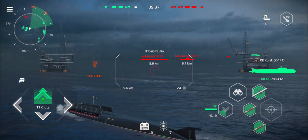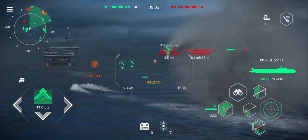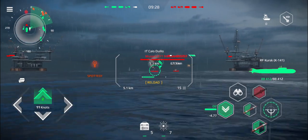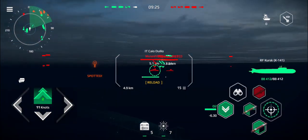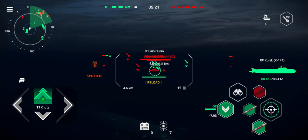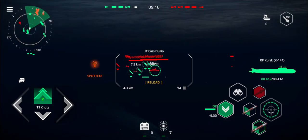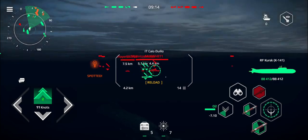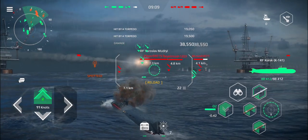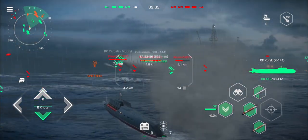The first carrier air group is coming in. We are spotted, so we're going to get our missiles and torpedoes away and then submerge. You'll notice that the missiles are now inactive because we're underwater. I just wanted to make sure I'm not getting hit by the initial air group. Now that the threat seems to have passed, I'm going to get back up to the surface again because I definitely want to use my cruise missiles.